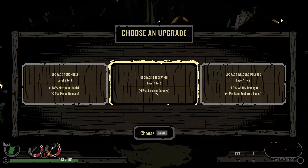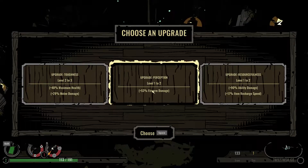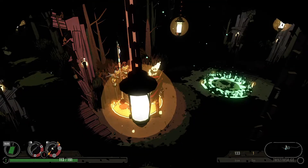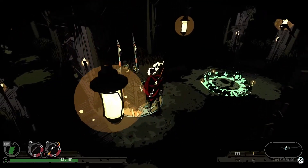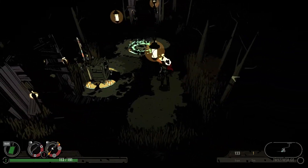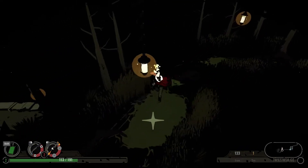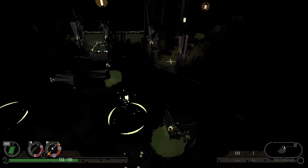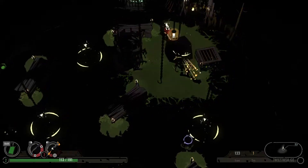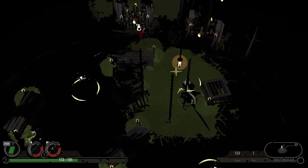Perception — plus 53% firearm damage. 48 max health. I think firearm damage — man, I want the max health, but firearm damage, I think that's just too huge of an upgrade to pass up. And we got a number two down there. Watch, we'll die in the next room because I didn't take that upgrade. We were just not packing enough punch — holy cow.